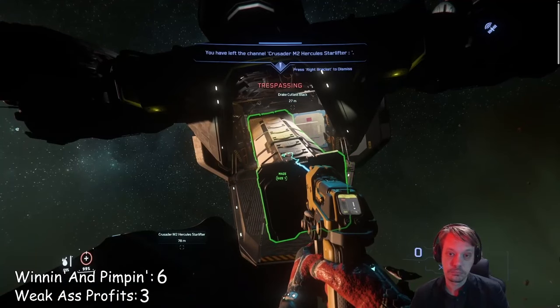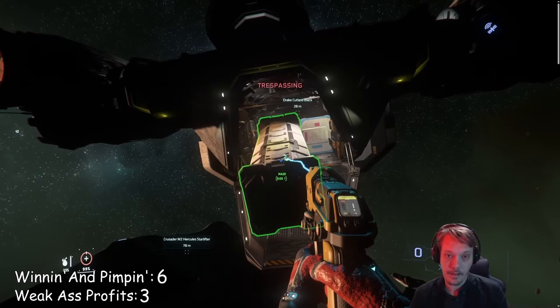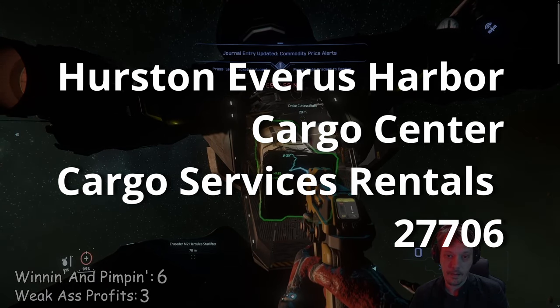First, you'll need a large-ish ship and a multi-tool. If you don't have any of these, you can buy or rent them at any cargo deck or refineries in most space stations. A Cutlass Black, for example, can be rented from Hurston's Everest Harbour Cargo Centre for around 28 grand.